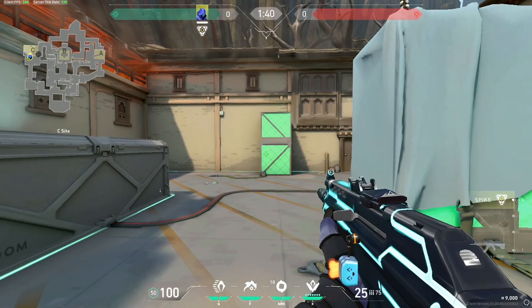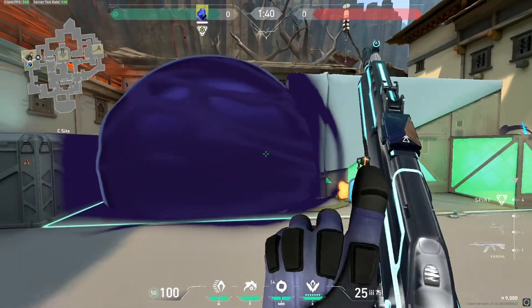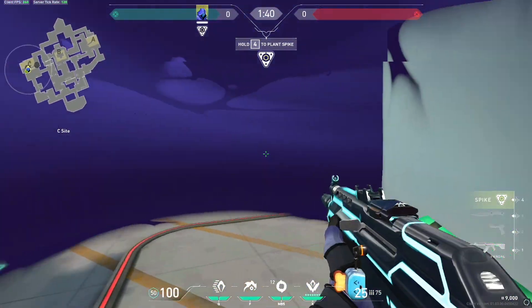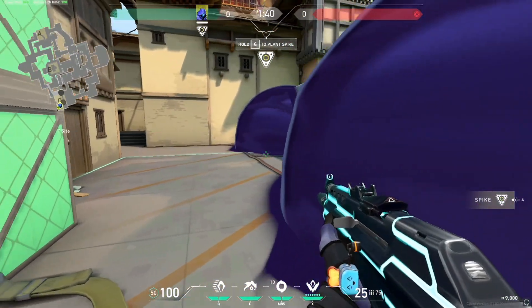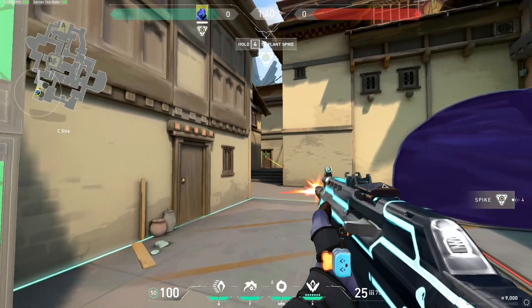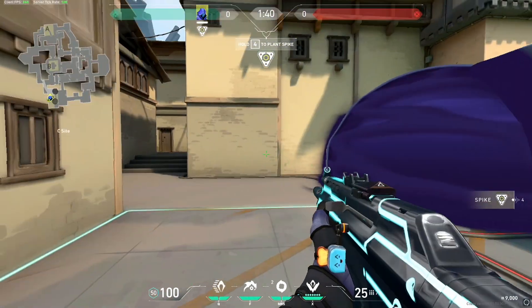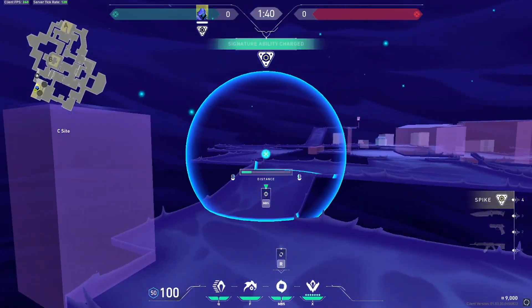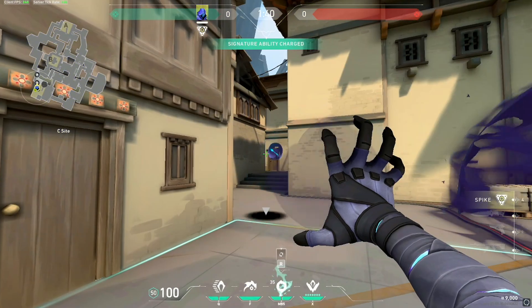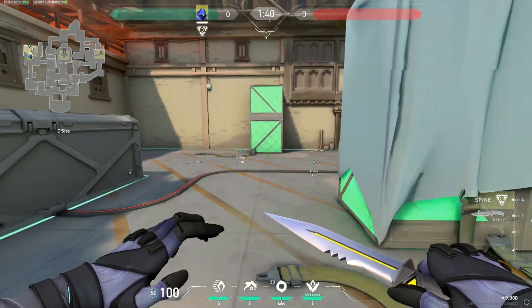Those smokes also deny you from pushing into back site and getting full site control. If you have yourself smoked off like that, when you get into site you can't really swing back site — you don't know who's back there, you could get peeked from CT or from someone still hiding behind the smokes. So whenever you're entering a bomb site as a smoke character, smoke off the extremities and let your other utility clear the rest of site.